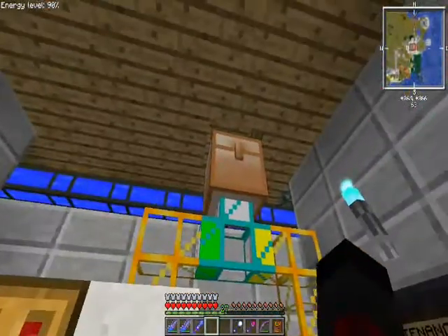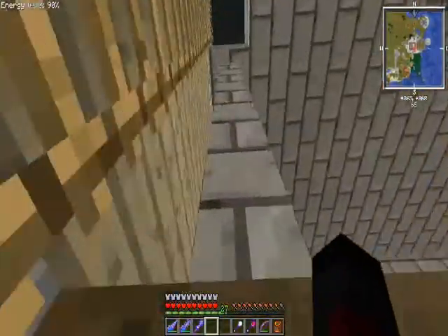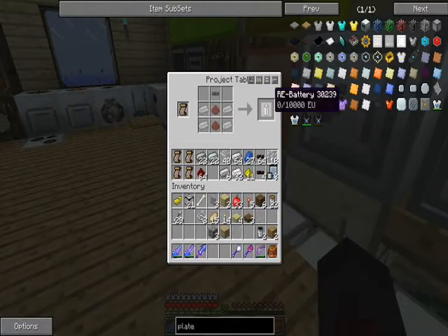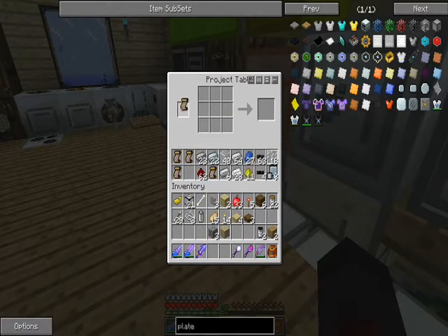Based on my looking at the highly advanced machine block recipe, the plate assembly machine is actually a very important block. Not only that, I think it's probably retconned a lot of older designs to specifically require it. I think I need two electronic circuits here too.